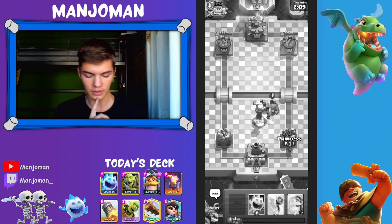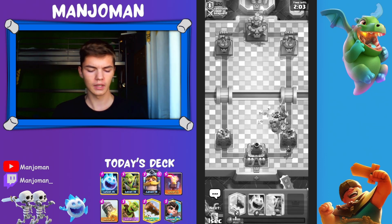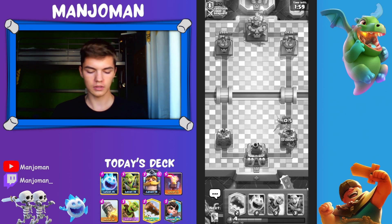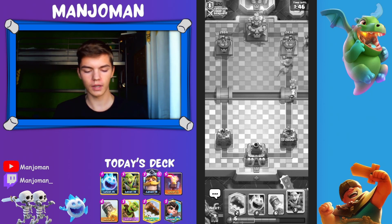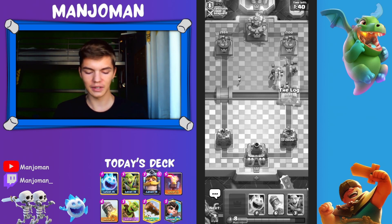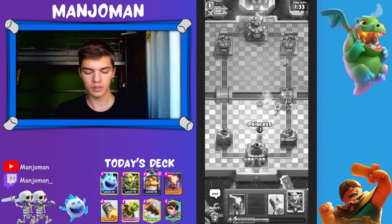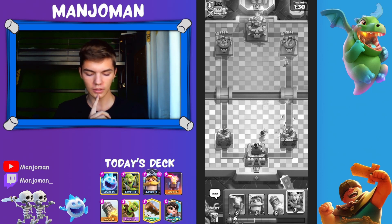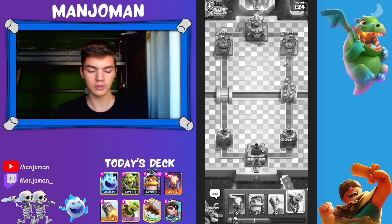Unfortunately right now he goes with Elixir Golem and Bats, so I'll play Princess at the back. We should defend easily — I'll also play Knight because we'll get some elixir back from that defense since the Elixir Golem will give us a few elixirs. Now we can counter push. I don't know, that Goblin Barrel wasn't the greatest play, especially since he played Barbarian Barrel anyway. But one of the Goblins stayed alive because the Firecracker shot someone behind their tower — great! Now let's play Log and Ice Spirit.